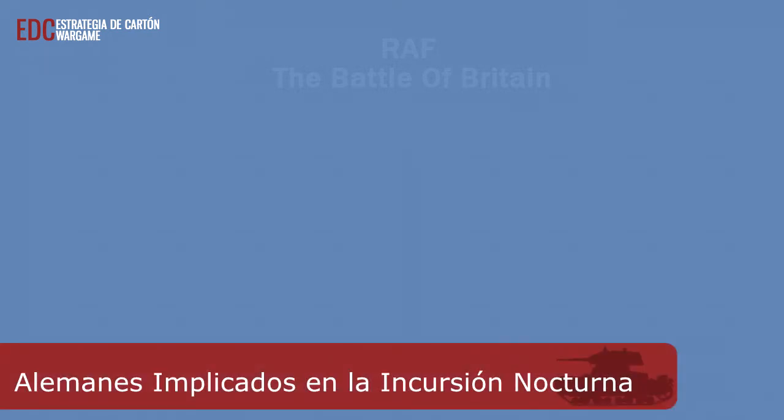Durante el paso de la incursión nocturna de la fase de actualización del calendario, tira el dado y mira en la tabla alemana de implicados en la incursión nocturna, cruzando el resultado del dado con la fecha, para determinar el número de grupos de bombarderos implicados para la incursión nocturna de cada Lufoter. Usa la columna de estrategia del terror de la tabla si la estrategia del terror está en efecto. Mueve a los grupos de bombarderos G-111 hasta la zona de incursión nocturna de cada Lufoter, o de vuelta a sus bases según se requiere para que coincidan las cantidades indicadas en la tabla.